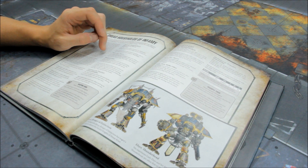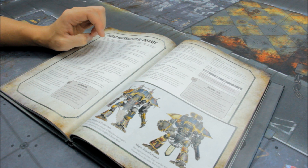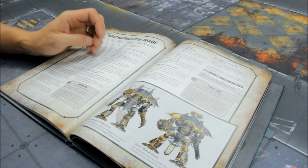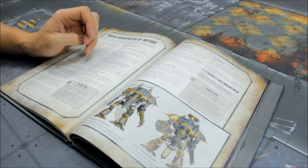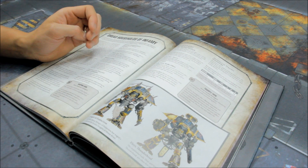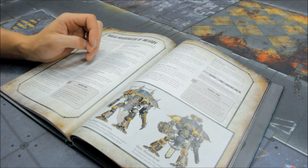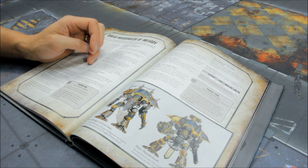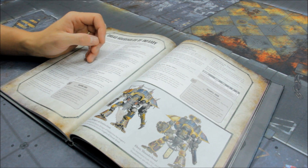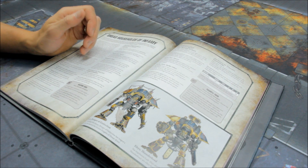The warlord trait: if a House Herpetrax character is your warlord, you can give them Bound to None. The first time this warlord is destroyed, if it does not explode, roll 1d6 at the end of the phase — on a 4+ return this model to play with d3 wounds remaining, placed as close as possible to its previous position and more than an inch away from any models. Fantastic — extra wounds and a chance to resurrect. Really, really good.